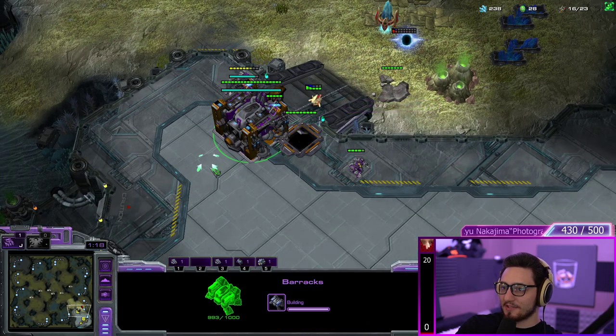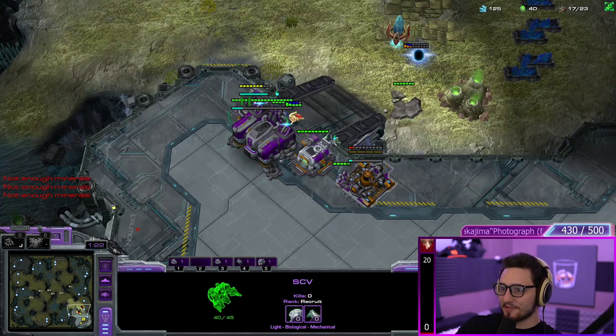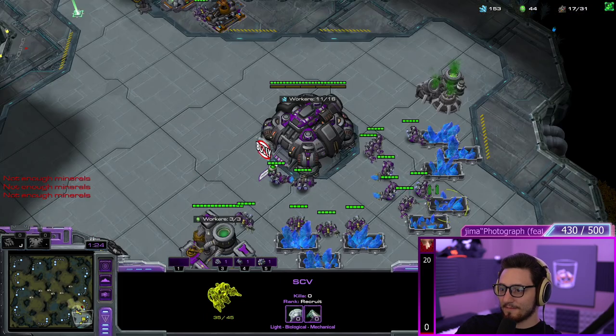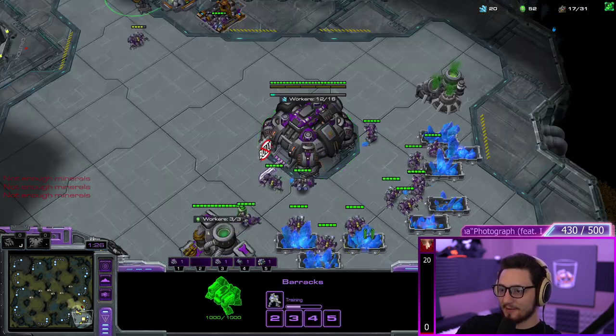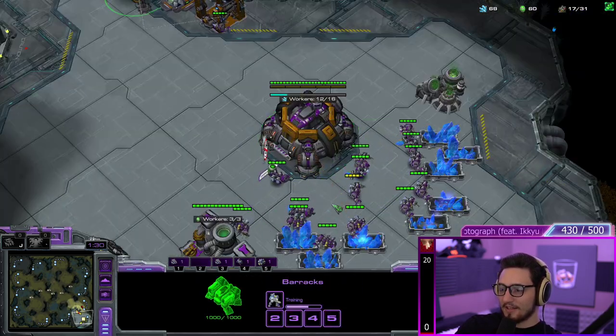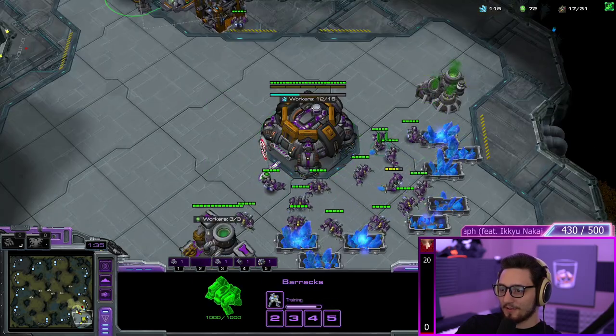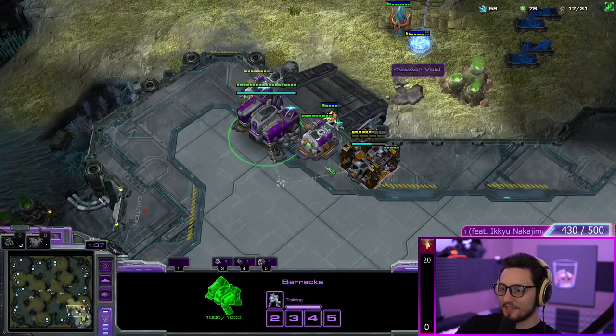He's not even committing to the ramp, so I can actually finish that depot as well to get back into my base. That way we don't have to lower the wall at all. Then I only need one marine to defend this — I just need to hold the ramp.